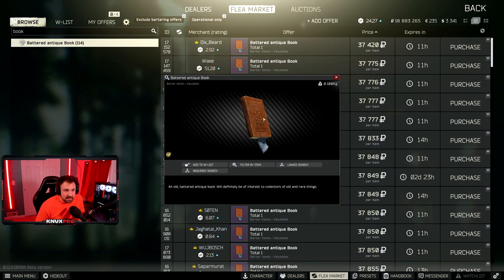Next is the Battered Antique Book. This is really easy — it's a pretty common item in safes, so if you loot safes this shouldn't be a problem. It is also pretty common in hidden stashes and duffel bags. As long as you do looting you should find this with no problem — safes are definitely the best though.